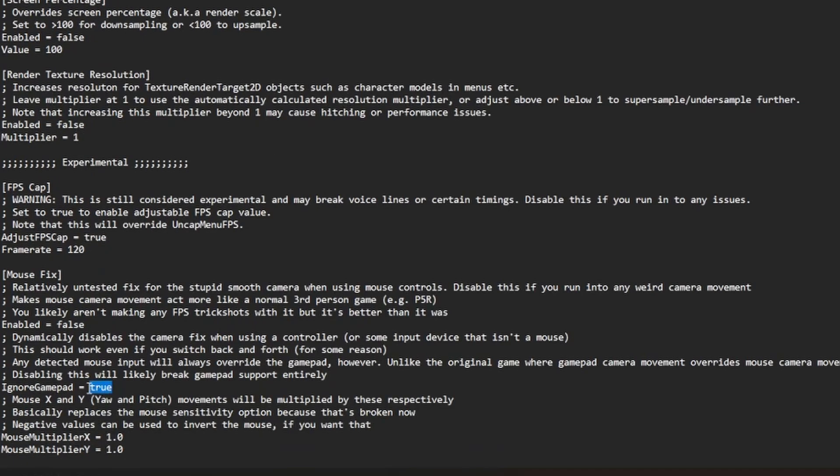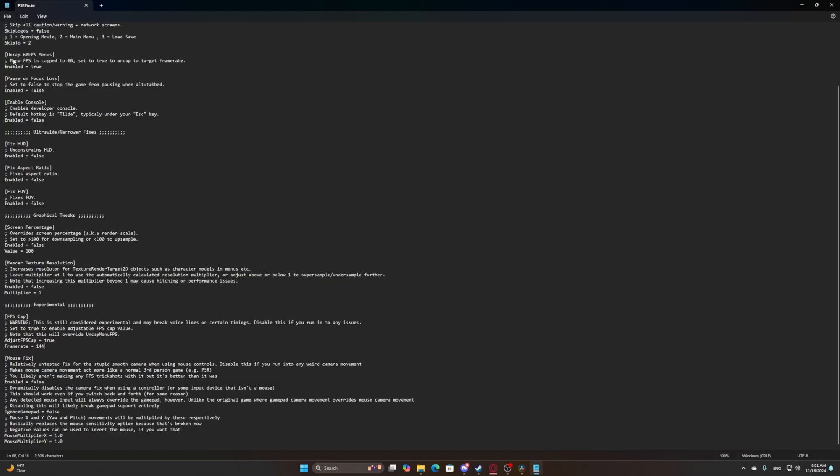For the framerate limiter, set it to true, and also type in the desired framerate you want the game to run at. For me, I need this game to run at 144 FPS, seeing how I have a 144Hz monitor. Then go ahead and save your INI file.